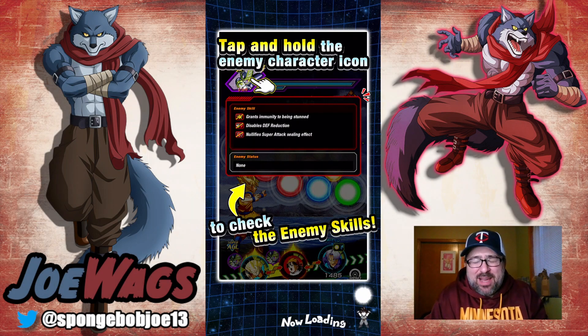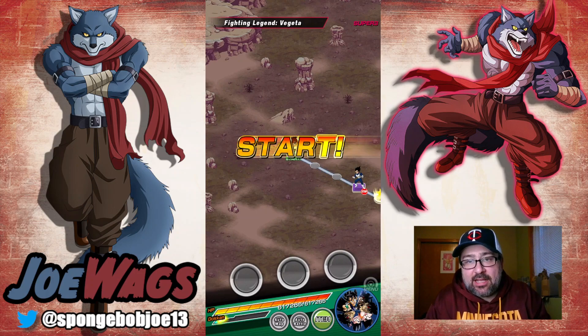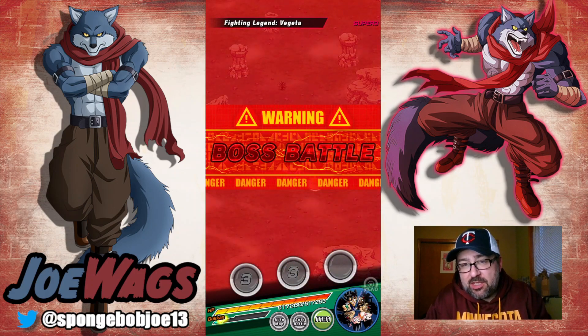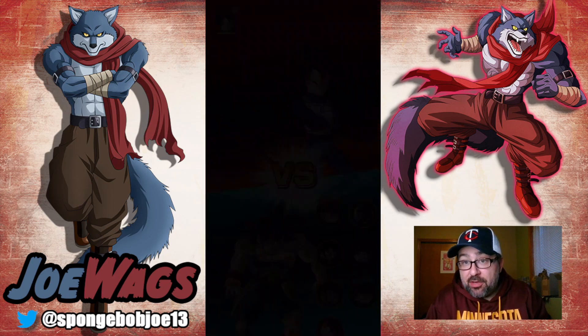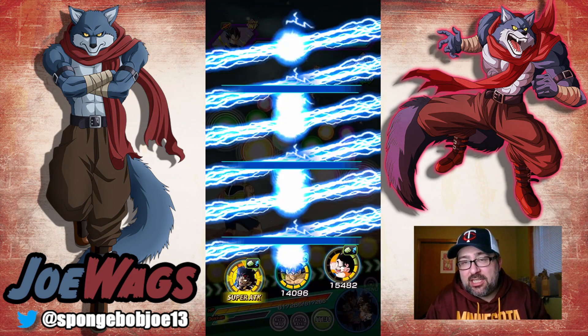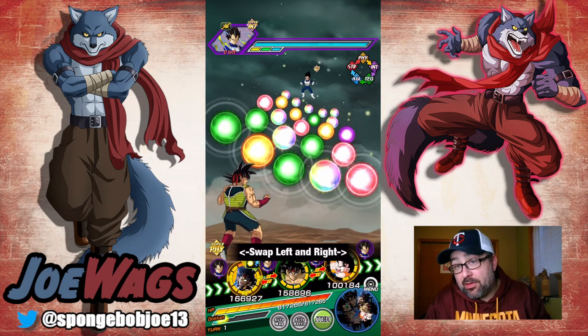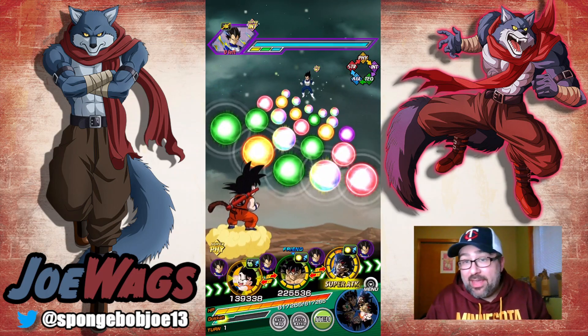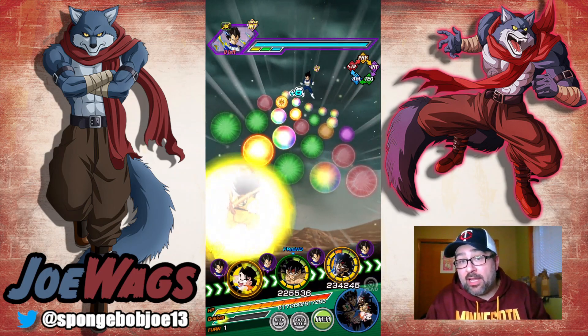Hey guys, thanks for joining me for another Dope on Battle video. Today we are taking on the Legendary Vegeta event mission. What came out during this Bardock celebration was three new missions added: one for the GT Legendary Goku event, one for the Legendary Vegeta event, and one for the normal Legendary Goku event. They all revolve around having a low-class warrior team.